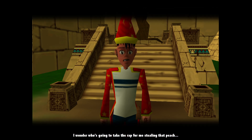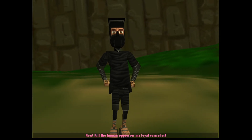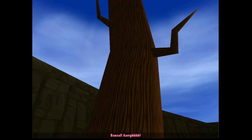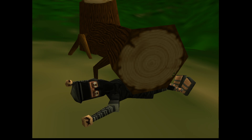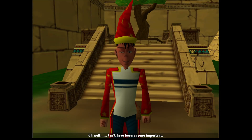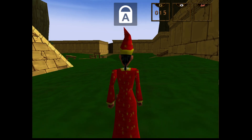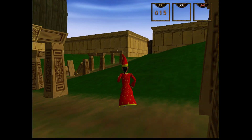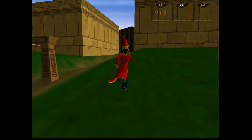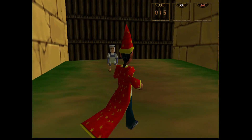'It's nice to be totally solid again.' Who's going to take the rap for me stealing that peach? 'It's great to be natural on my legs.' 'My skull is malfunctioning.' Oh my god, that's brutal. Was that the woodworm from the previous two games? 'Can't have been anyone important — I'll be fine.' How do we leave this place? Let's hit caps lock. It's a shame that brings up the indicator at the top every time.